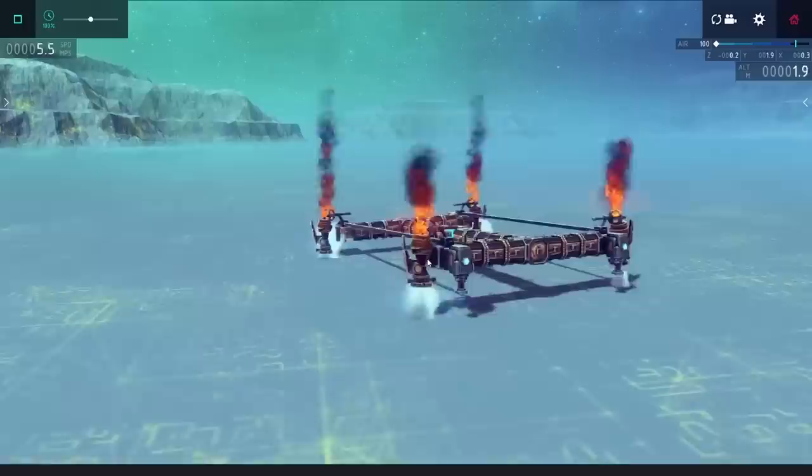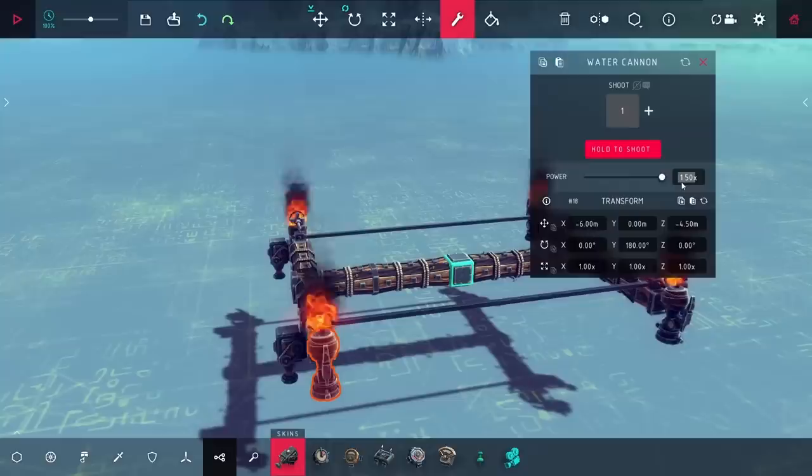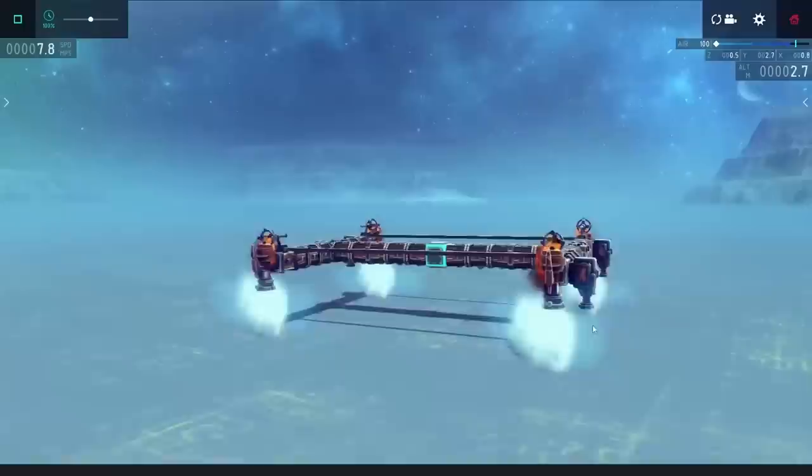Trying this out directly, it was working better than I was expecting. It was bouncing a lot, but it actually was staying in the air, and with some improving I should be able to make this work. My first idea for extra stability was to change the water cannons from four times power to three times. Making them less powerful should make them a little less jittery, and this did help, but now it was bouncing a lot more than before.